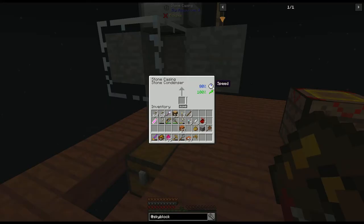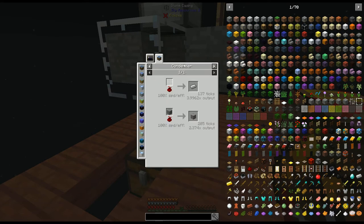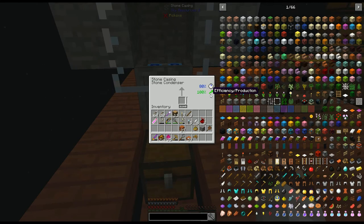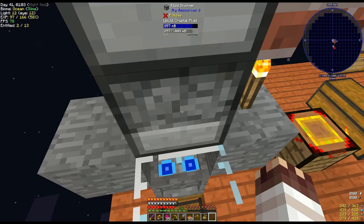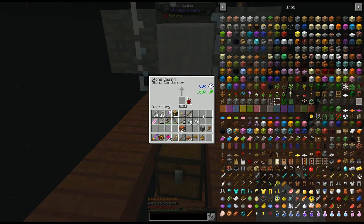Stone condensers operate at 80% speed and 100% efficiency. According to the recipe in JEI, if our condenser is operating at 100% speed and 100% efficiency, it will take 137 ticks to make four iron ingots from one iron alchemical ore dust and one bucket of crystal fluid. Good thing we have all that efficiency - it'll just take a little bit longer, but that's okay. Let's throw in a crystal shard, watch as our fluid dropper fills up, and see it drop crystal fluid on top of the condenser. All we need now is an iron alchemical ore dust and 132 ticks or so.